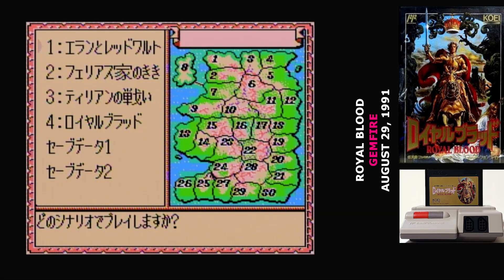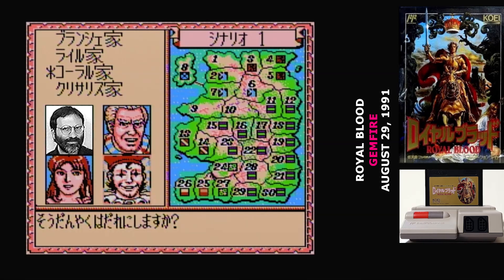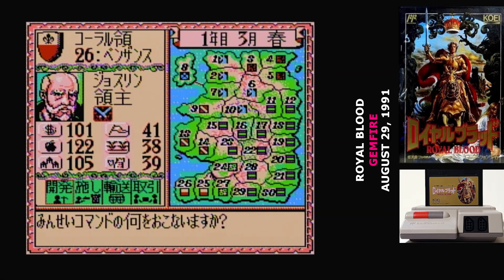There are four different scenarios that you can play out in Royal Blood, though they all have the exact same end goals: find all the gems and retake the capital. The scenarios only really vary in the starting positions. You get your choice of four different kingdoms for every scenario, and once you've picked who you're playing as, you have to choose an advisor — though the advisor doesn't do a whole lot for you. Every turn in the game is a month, and you get to do an action for every one of the provinces you control. A lot of the interface is now icon-driven, and a lot of the extraneous stats have been removed. Every province still has gold, food, and loyalty, but there's only one level of progression, and that's for agriculture.